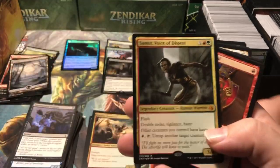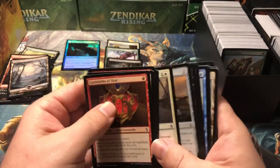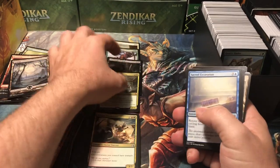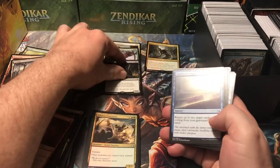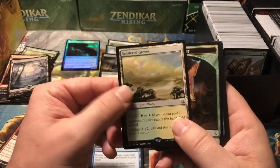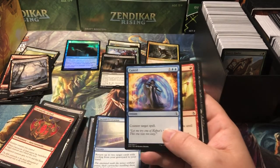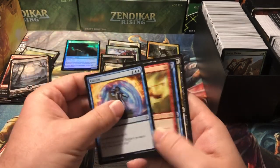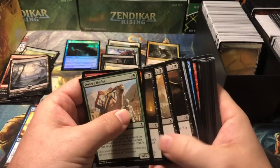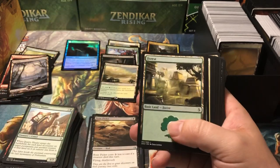And the token — oh, a mythic! Samut, Voice of Dissent — nice! That one's got some kind of dollar value, three dollars. Hey, we're halfway to paying ourselves back already! It's funny, it looks like packs opened and still in order. We got a Scattered Groves — one of the cycling lands. Scattered Groves is coming up two bucks. Man, so far not doing too bad. I did not expect this — I expected it to be pretty well dug through or just be like deck builder's toolkits or something, but they're literally in order like they're packs.